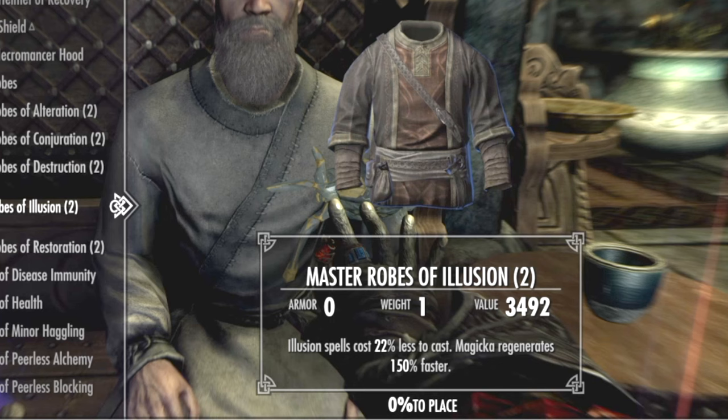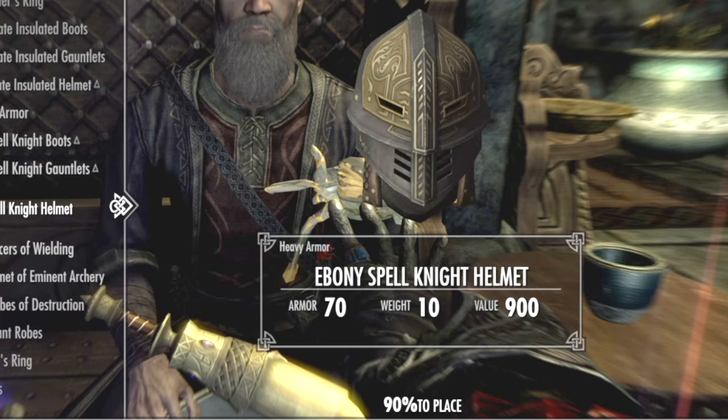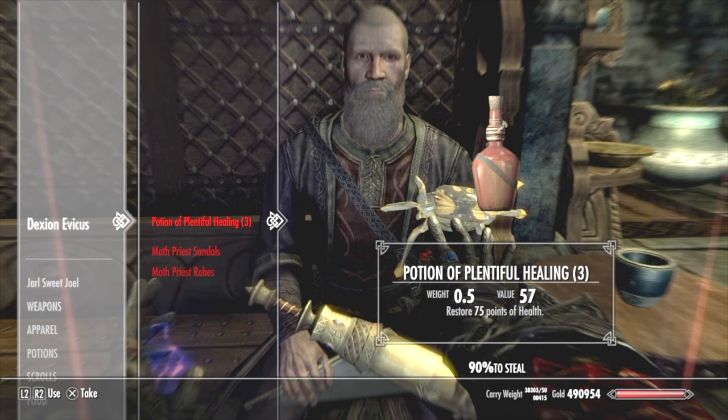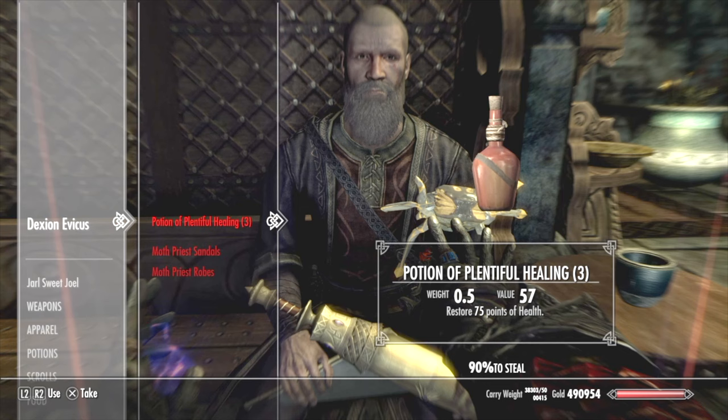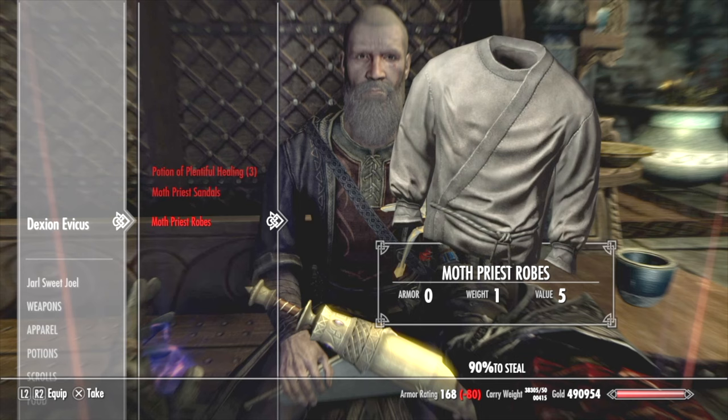What's in the menu — give him items that will make him unequip. So I give him the master robes of illusion. See, it's kind of hesitant now. I'm gonna give him some fine boots and there's going to be a slight pause. When you go into his inventory, see the moth priest robes are very oversized in the inventory, and then you get the sandals, of course — very cool. So I'm gonna take the robes first and then the sandals.